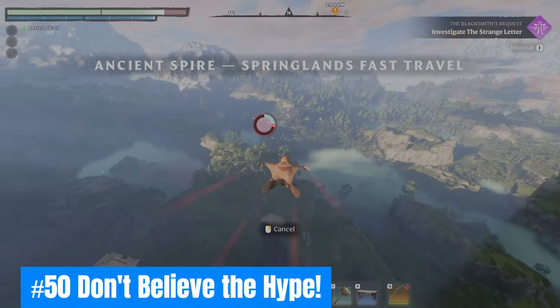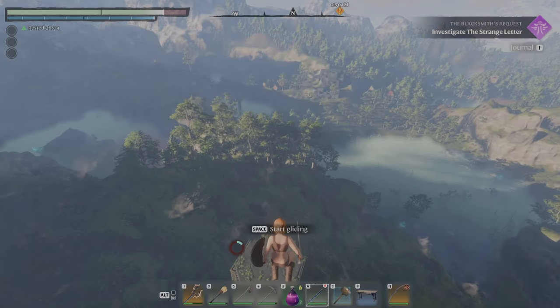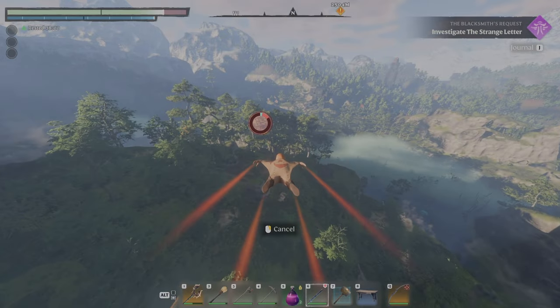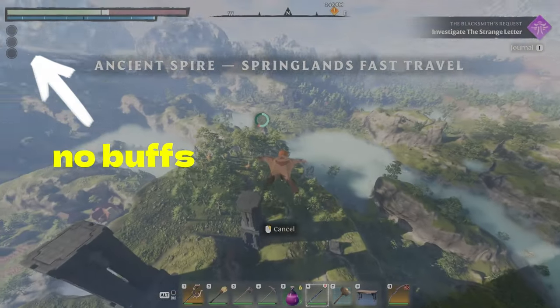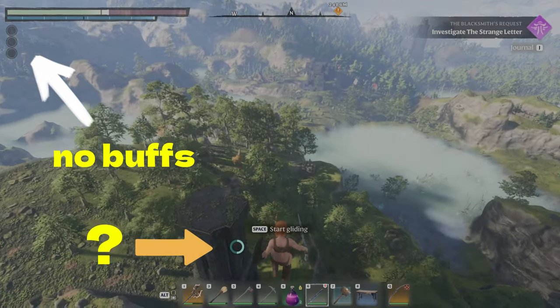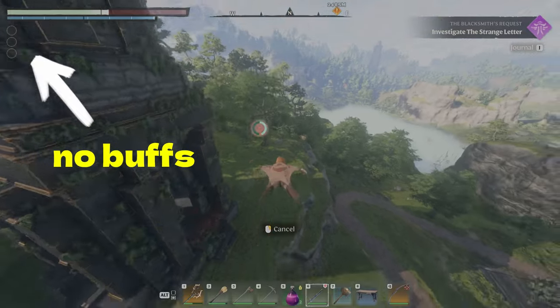And lastly, fifty: Don't believe the hype. There's a lot of false information out there, Flameborn — notably about regenerating your stamina while gliding. Rumor has it falling out of a glide will instantly regen your stamina. Not true. Here's an example with and without buffs to improve stamina regen. FYI, only boots on the ground will instantly restore stamina.